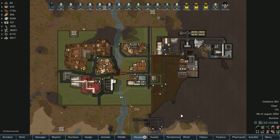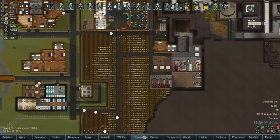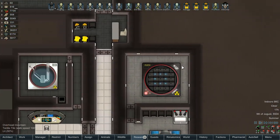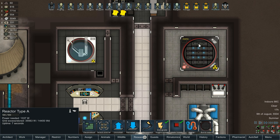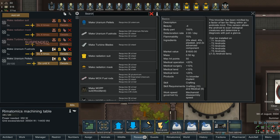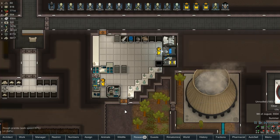Hello everybody and welcome back to RimWorld, the atomic robo-hotel. In the last episode we got ourselves working on filling up our nuclear reactor. Obviously we have the beginning of recording lag, so it makes it a little bit hard to move around. Currently we're working on getting the other 14 uranium fuel rods.